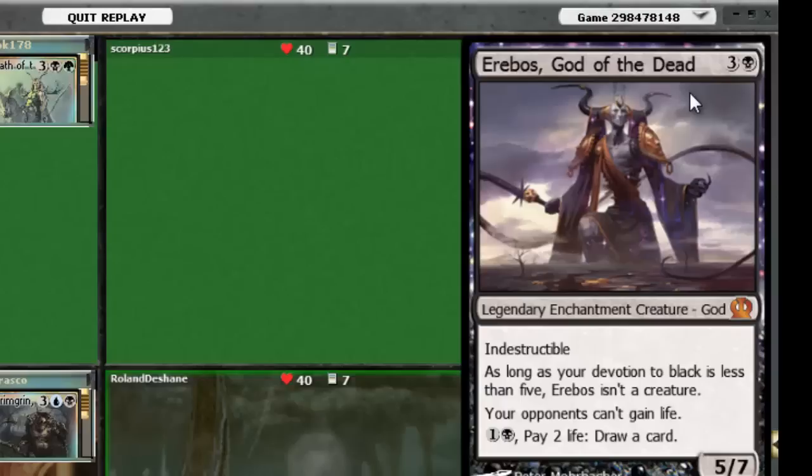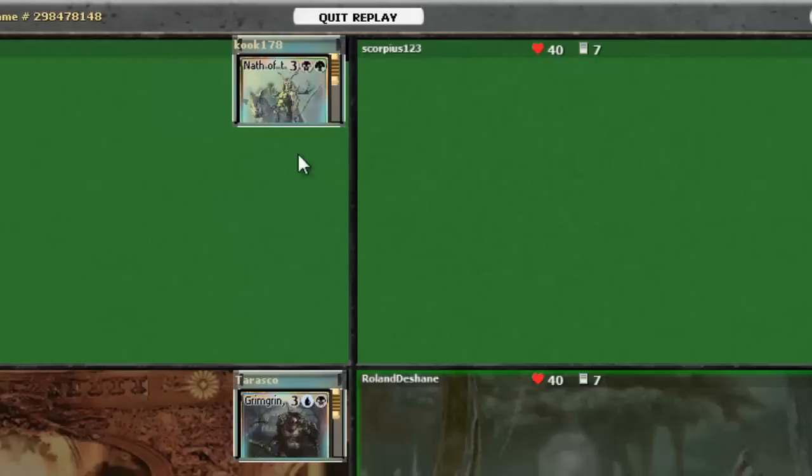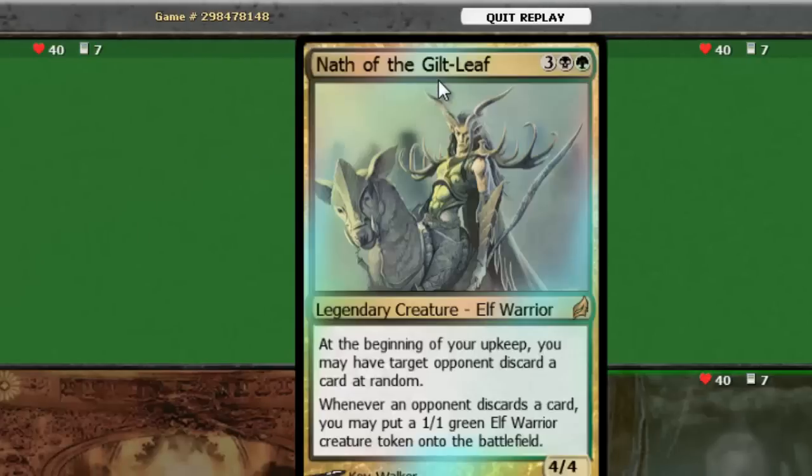We've also got Erebos, God of the Dead. A variety of strategies — I've seen a couple different ones, but mostly they're mono black control. A lot of times because of the fact that opponents can't gain life, they end up running a decent amount of life gain effects as well. Erebos is interesting. Finally, we've got Nath of the Guiltleaf — a little bit of discard. Sometimes Nath decks are elf decks as well.